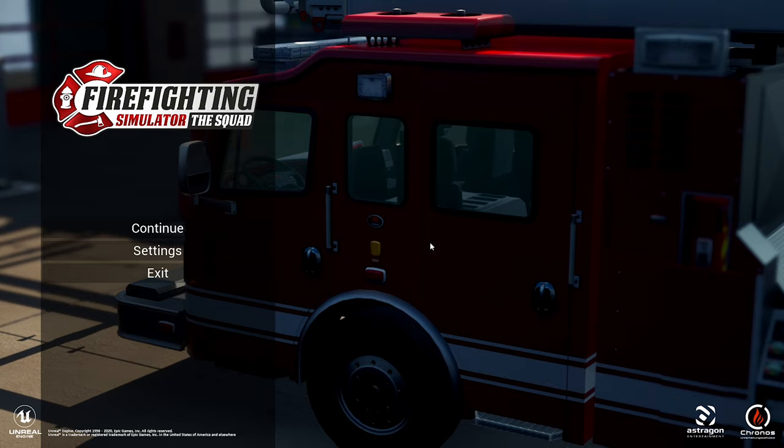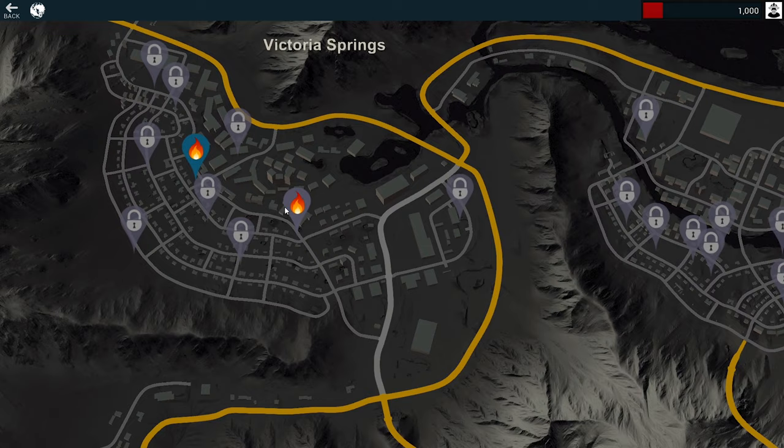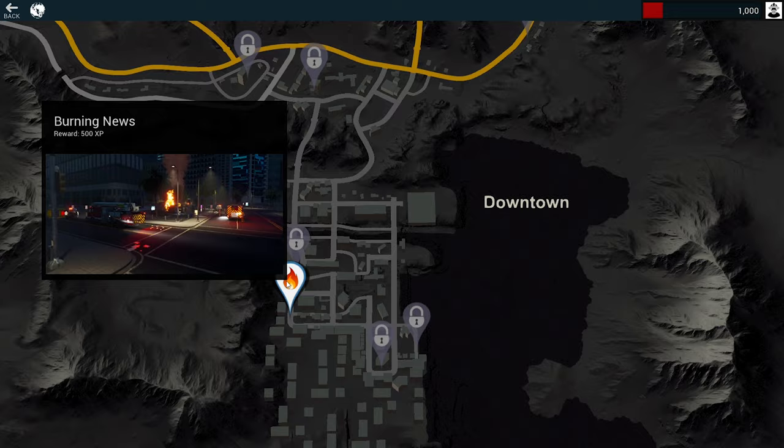Hey guys, Pretty here, welcome back to Firefighting Simulator: The Squad, episode number two. We'll head on in - we have a couple of new jobs from last episode. We completed the Baptism of Fire, did a little bit of training, and put out the home crafting job. We unlocked Batten Down the Hatches and also Burning News.